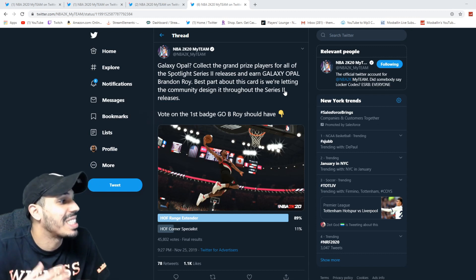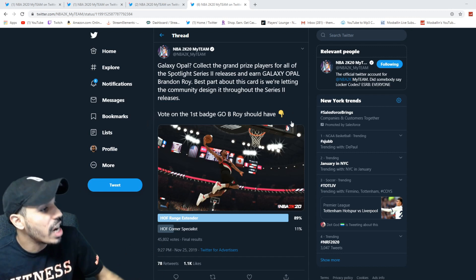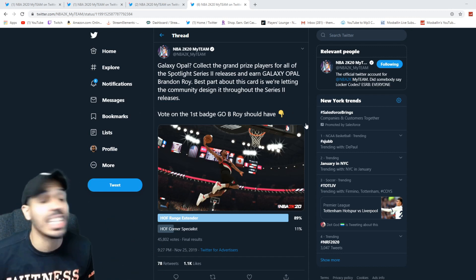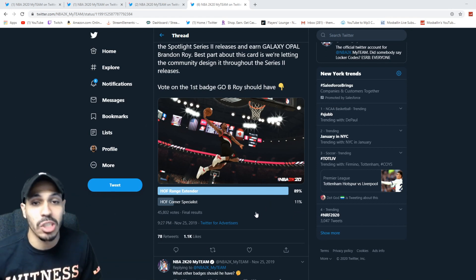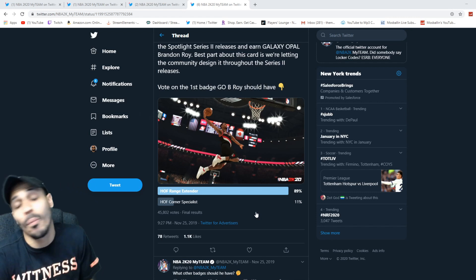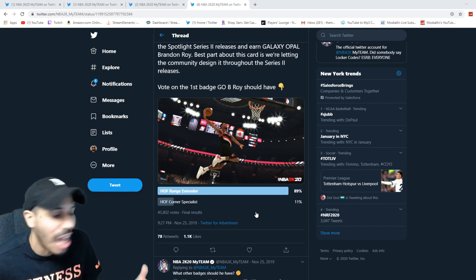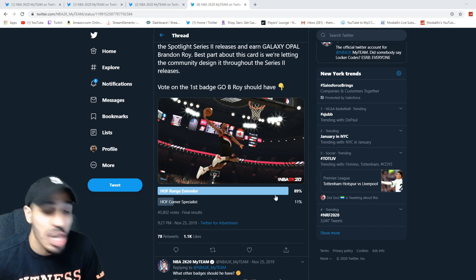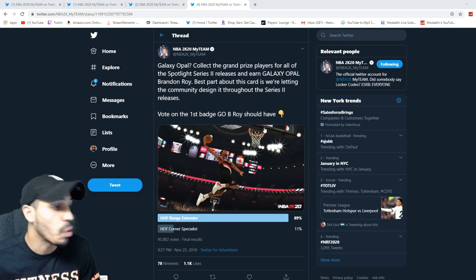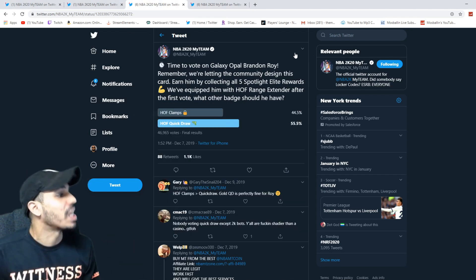The best part about this card is we're letting the community design it as the cards are released. We got to vote on the first badge that the galaxy opal Brandon Roy has — it was between range extender and Hall of Fame corner specialist. Both Hall of Fame badges, and range extender won by a landslide, because everyone knew that would win. Why would you want corner specialist when range extender lets you pull up from the hash?